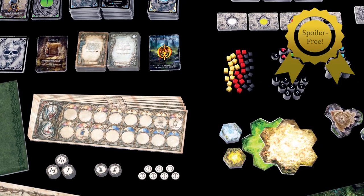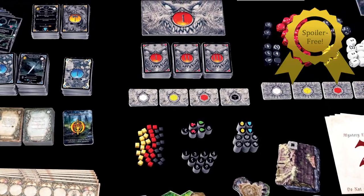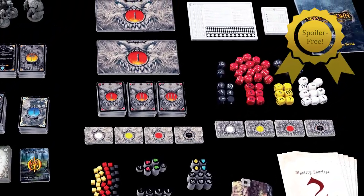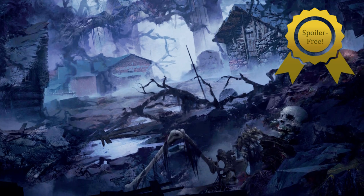Not just the obvious places like the storybook and sealed envelopes, but also the encounter book, the journal, and most of the cards. Actually, it's probably safest to assume that everything is a spoiler and just not open the box at all.